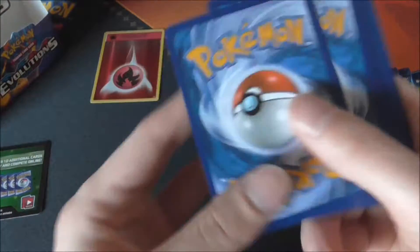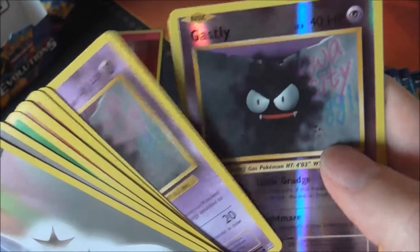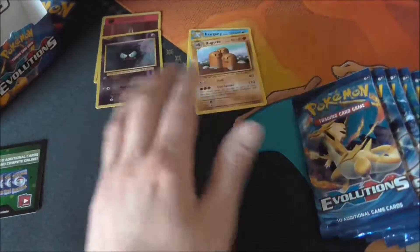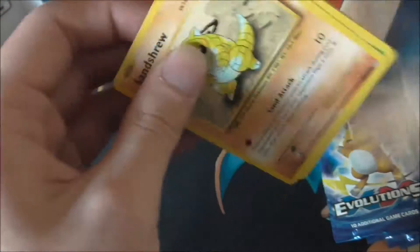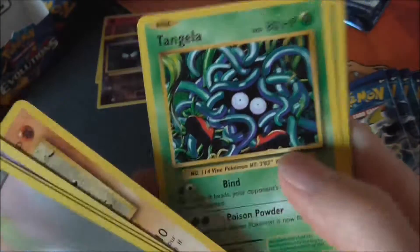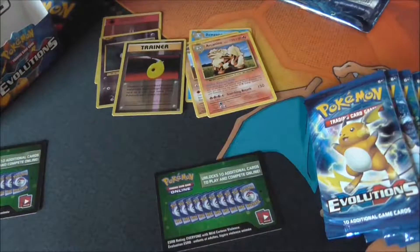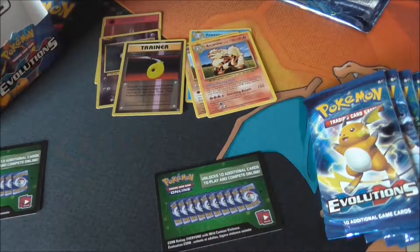Next pack: double colorless energy, a Gastly reverse, and a Dragonair rare. Following pack: double colorless again — we seem to be getting quite a few of those, which isn't a bad thing — along with a De-evolution Spray and an Articuno. I'll just put that to the side.